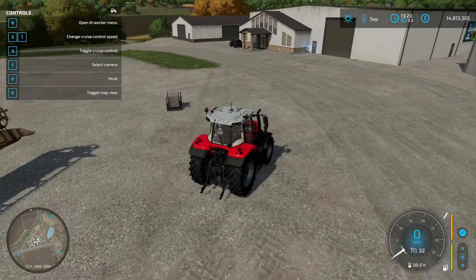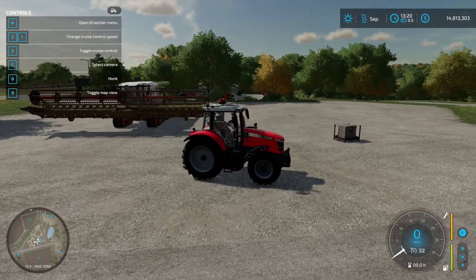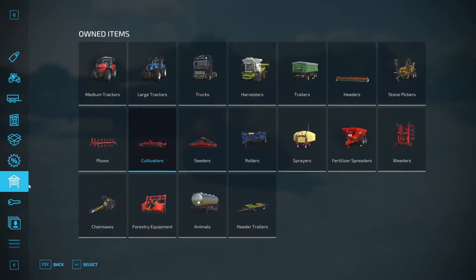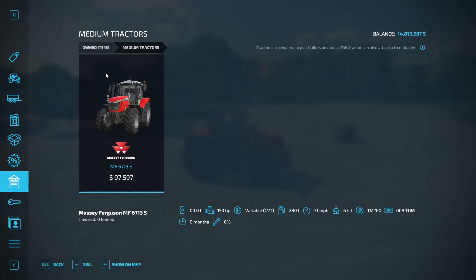There's not much to it really. If you press P on PC it brings up your vehicle menu, and on the left side there's a little icon that looks like a garage. I've got a medium tractor that I want to sell — select that and you can see the option to sell it. If I press enter it will sell it for $97,597.